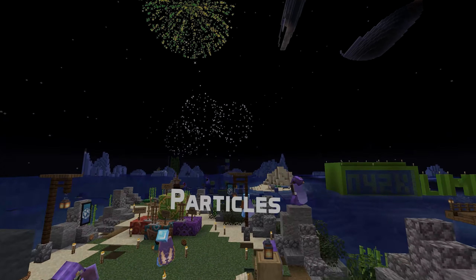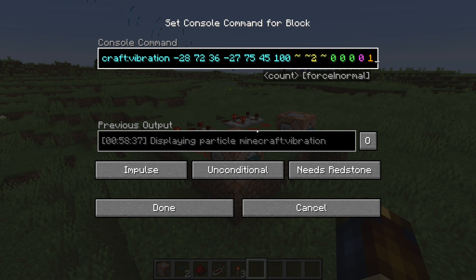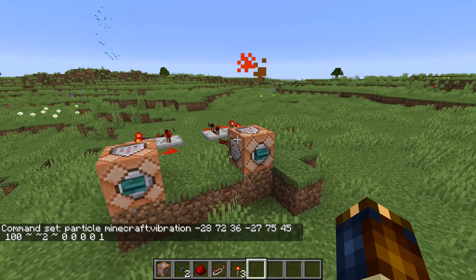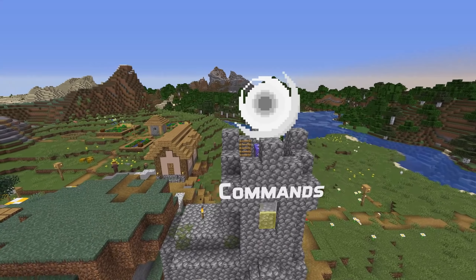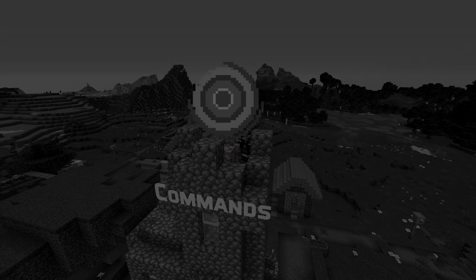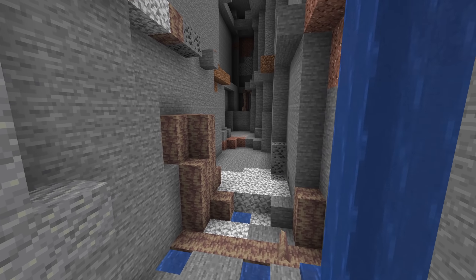There are two new particle types in this version: vibration and dust color transition. Both take extra parameters. The vibration particle command takes two sets of three doubles — coordinates of the from position and the to position — followed by an int parameter which is a travel time in ticks. For the dust color transition, the parameters are a source color, a target color, and a scale. A command fix in this version: if you set any floating block to a pointed dripstone instead, this would cause the replaced block to drop as an item rather than vanishing — that is fixed.